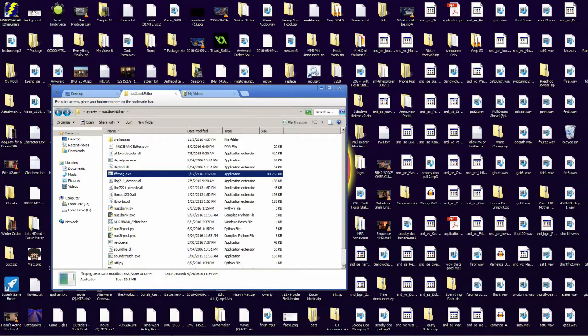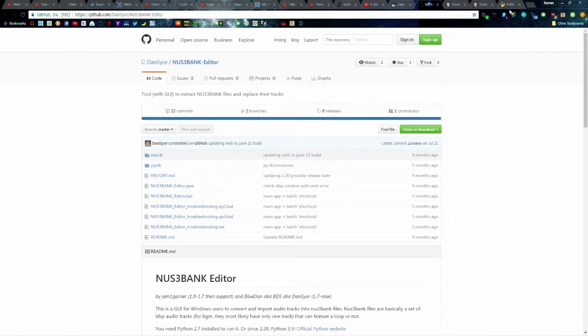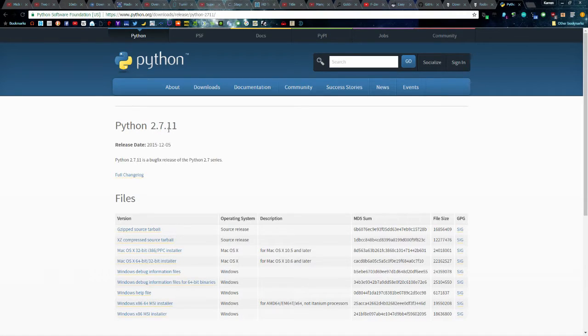I think he has a link to Python — if not, just Google Python 2.7.11. You want that specific version; if not, you'll get some errors and you might not even be able to open the thing. You want that version.